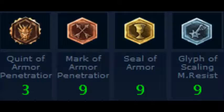Explaining the runes here: you have three Quints of Armor Penetration, which means no matter how much armor they buy, you're still gonna get through it. Nine Marks of Armor Penetration — same thing. Nine Seals of Armor, which just builds up a ton of armor for you. Nine Glyphs of Scaling Magic Resist, so you're not as susceptible to AP.